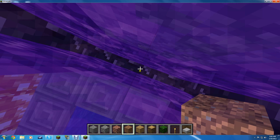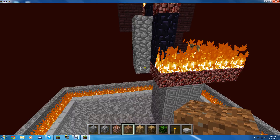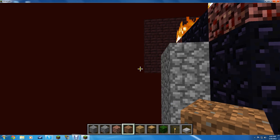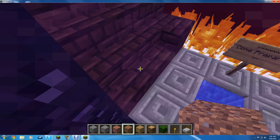I put two flint and steels in case you die with one, and I put one in each chest. Now if you go to the nether, you can't walk off the other side — which is the side you would fall off and die. As you fall down and spawn in the nether, you will...